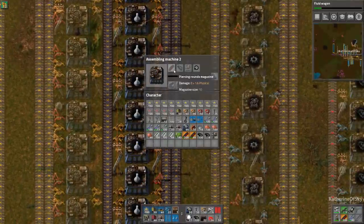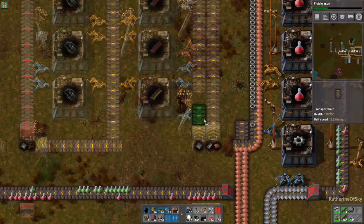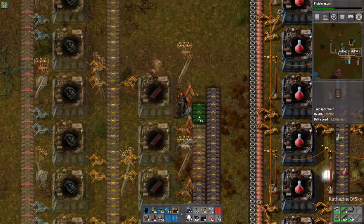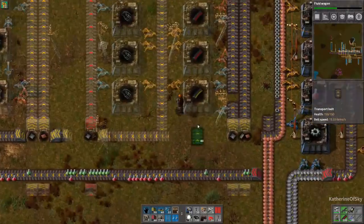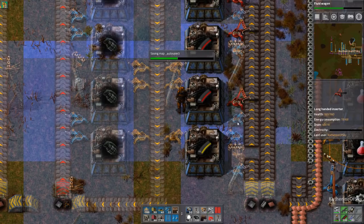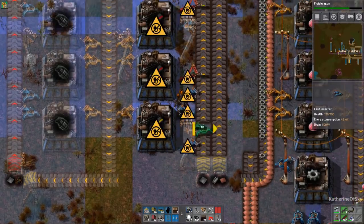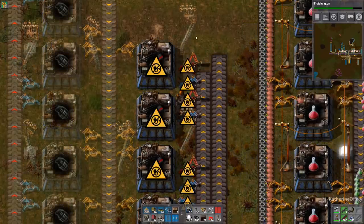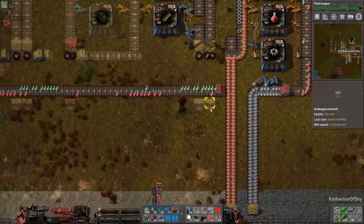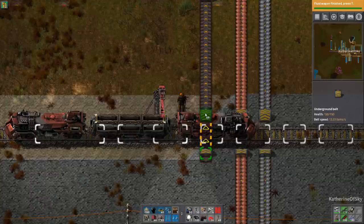We're going to need armor-piercing rounds, grenades, and gun turrets. I have these set up in the correct ratio form. This one is going to take iron in for the regular rounds and then spit out the rounds on the next belt, and these guys are all going to be taking in the rounds. That's why this is a short belt — do not connect it. Let's go get iron first. Oh there's a train here — how convenient. We now know what this is for.